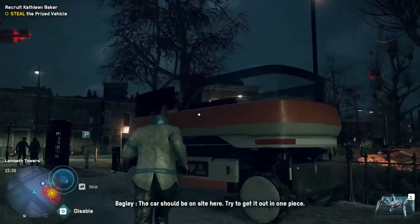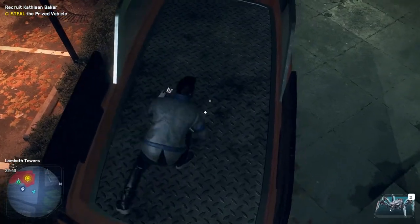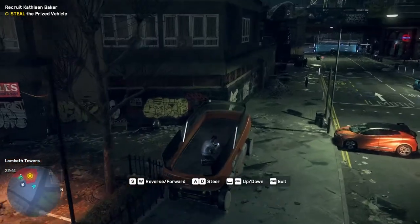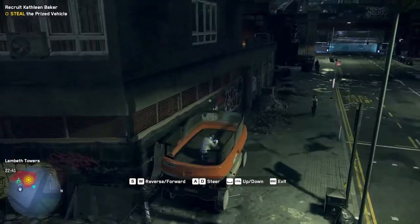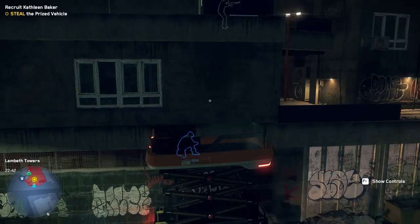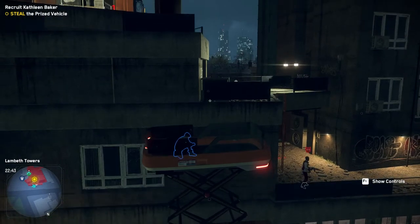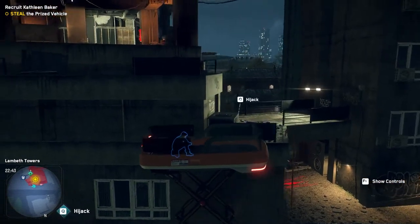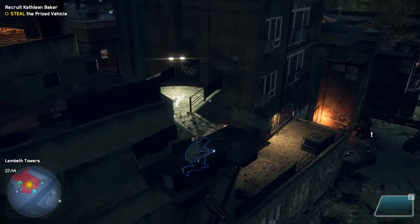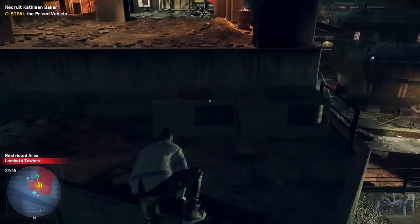The car should be on-site. You can get up to the back side of the building — as shown on the map, there is a scissor lift. You can hack it and drive it up to the side of the building. There is a guard you need to avoid, but my guard noticed something and ran off, so I didn't have to worry too much. That's really the only patrolling guard you need to worry about. Sometimes there's another guard up top, but in my case he wasn't there, which made this a lot easier.